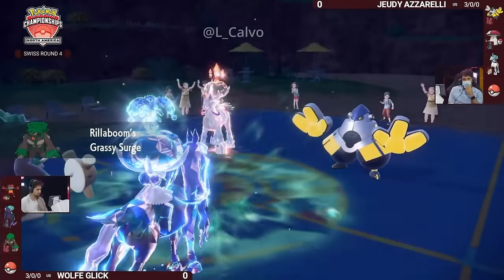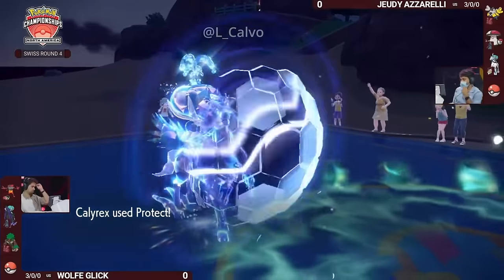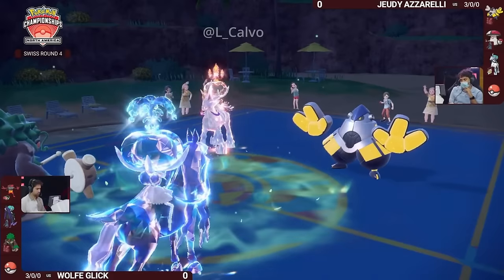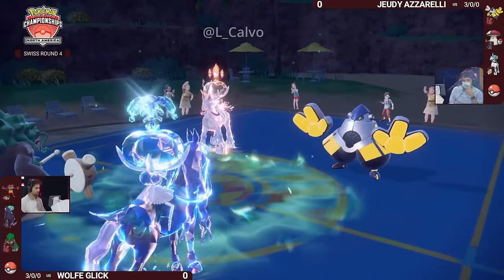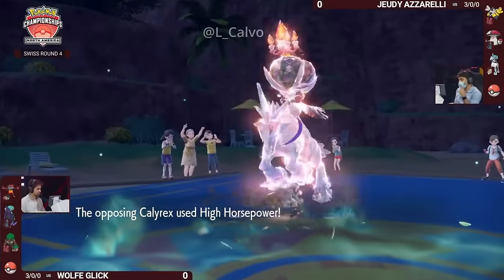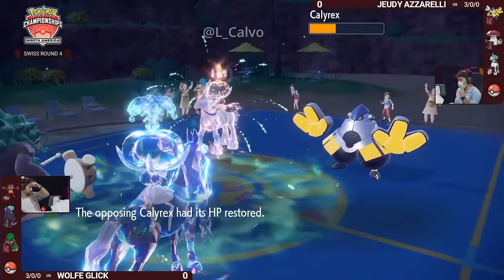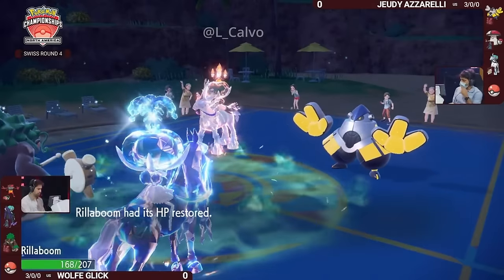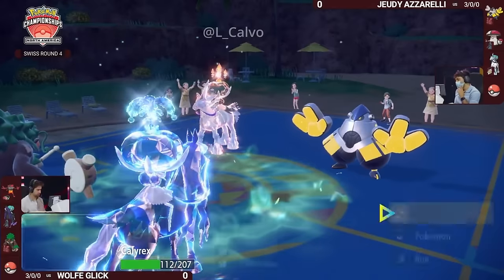If Trick Room ends and the Shadow Rider Calyrex is awake, Wolf is in a very very strong spot — your Shadow Rider Calyrex will be the best thing on the field. With only one Fake Out option from Iron Hands, you need another turn to potentially get an Incineroar in. That High Horsepower onto Rillaboom — that's got to hurt. You wanted a much different target with that High Horsepower. That's not the play Jody wanted to see.